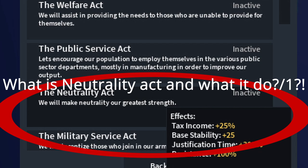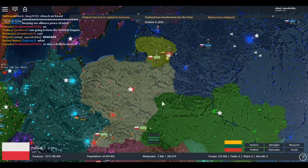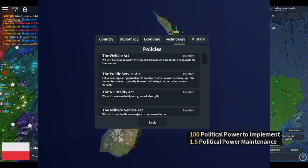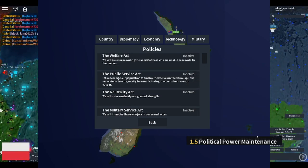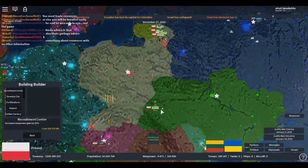First, what is the Neutrality Act and what does it do? I'm assuming everybody watching the video has common knowledge of Resolation, but to put it simply, it's a policy that you can activate for 100 political power and an upkeep of 1.5 political power every 5 days. Oh, and you must be non-aligned. Alright, time for its features.